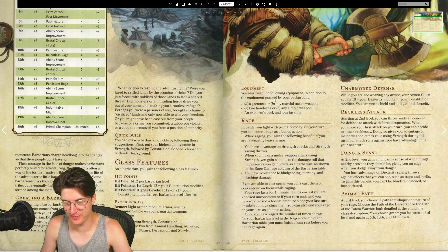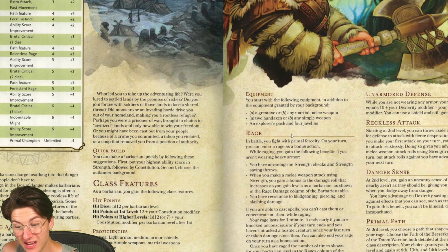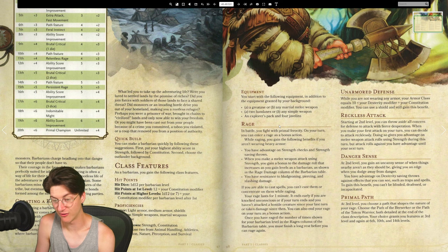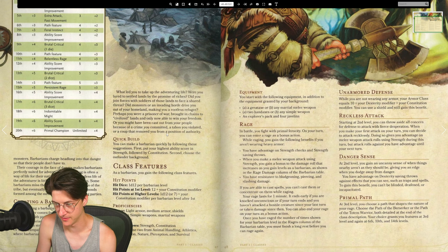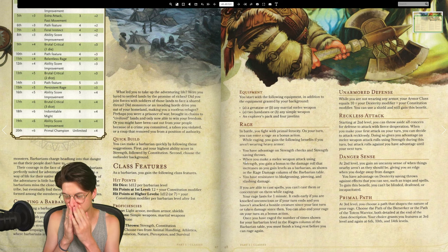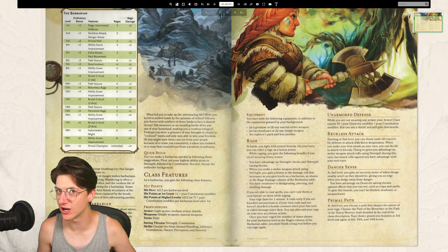Getting a barbarian could be fun - they enter a rage. In battle you fight with primal ferocity. On your turn you can enter rage as a bonus action. While raging, if you're not wearing heavy armor, you gain advantage on strength checks and strength saving throws. When you make a melee weapon attack using strength, you gain a bonus to the damage roll that increases as you level up. You also have resistance to bludgeoning, piercing, and slashing damage while raging. That can be pretty overpowered - no one can touch you. A raging Dragonborn sounds pretty epic.